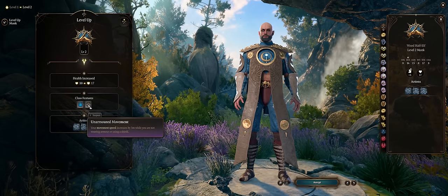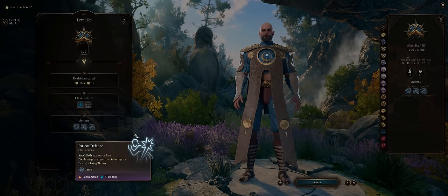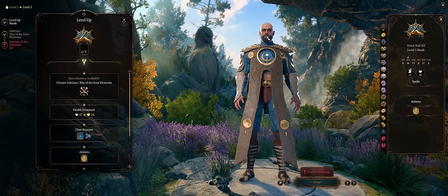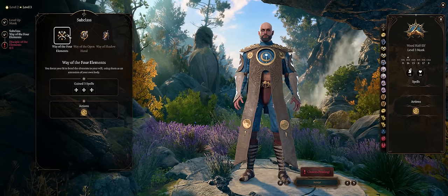Level 2 is just monk abilities, but even higher movement speed when unarmored, while Patient Defense can help you tank early. Level 3 is when we finally get to enter our Elemental Bender subclass: Way of the Four Elements. It might not be the best among subclasses like Way of the Open Hand, but it is still quite efficient and viable.